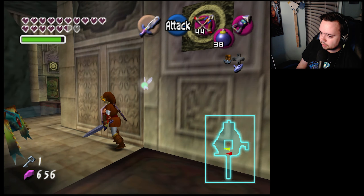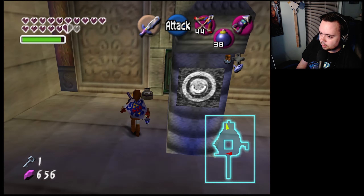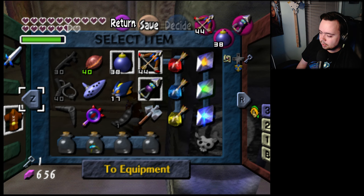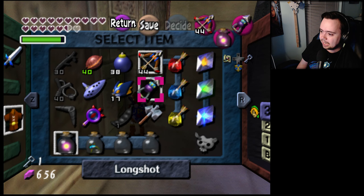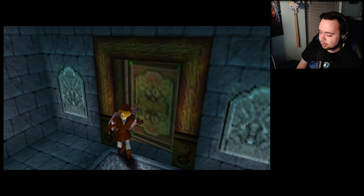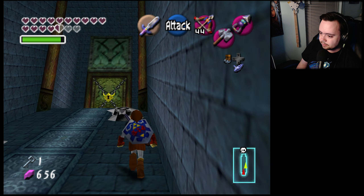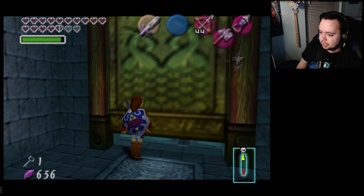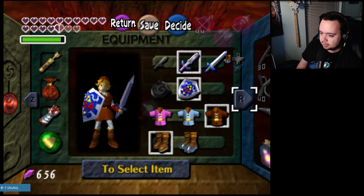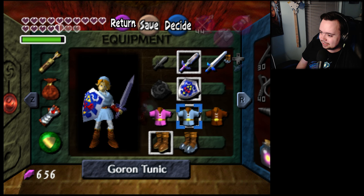Well, that's a fairy — should probably grab that for safe keeping. All right, let's see what this is. Safe state in case we need it. It's Volvagia! I need my tunic — stop, it's too fast.